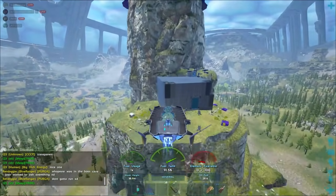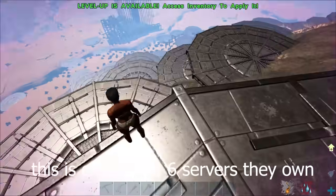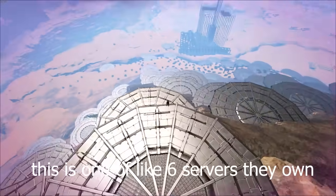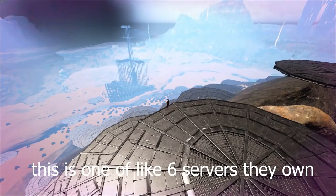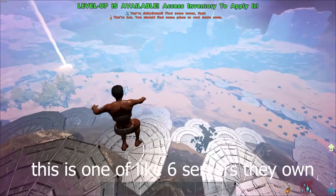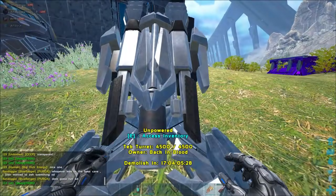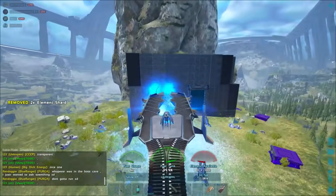We were already pretty aware — we checked out some of their other servers and saw that this tribe had insane amounts of spam that would take an astronomical amount of time to put up. We had a pretty good idea they were duping, as well as a couple other tribes that were using rockets like they were basically free. After Genesis Part 2 came out, the dupe method actually worked with ammo types — rockets, ARB, shards, things like that.